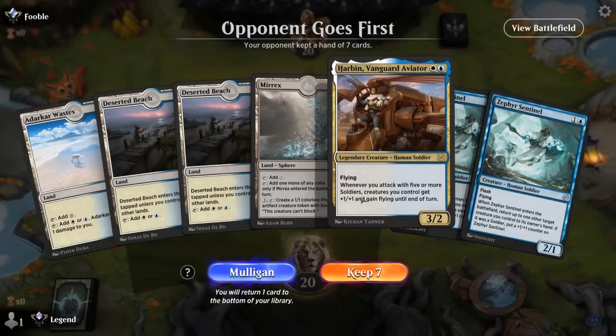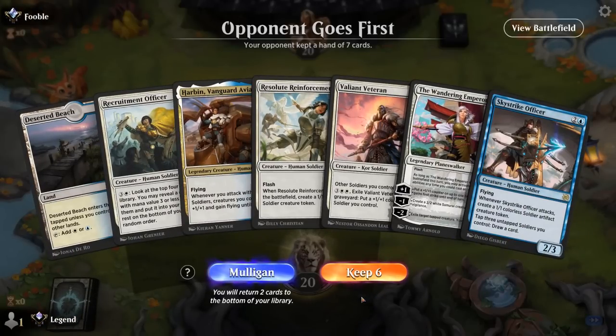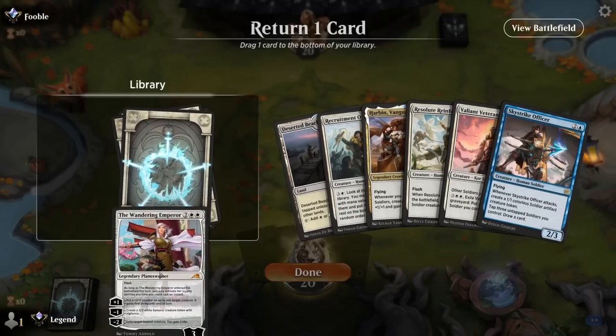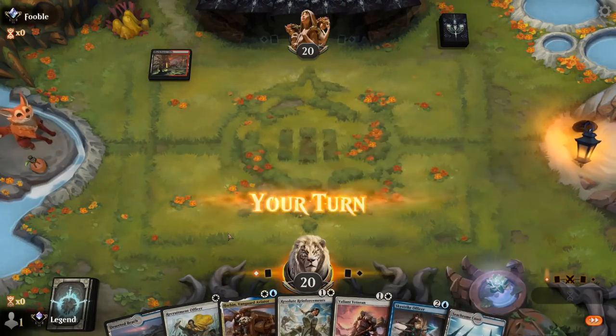We're on the draw with a hand that's not amazing — Harbin, double Sentinel on the draw, no real interaction, not the best defensive start. This may be a mulligan. The new hand has a different problem: one land. If we draw a second land it's actually not bad, so maybe worth the risk. We're on the draw so we have two draw steps before we need it — and there it is.